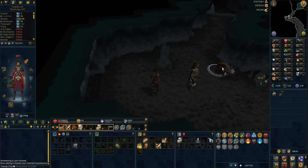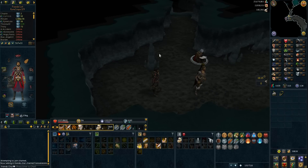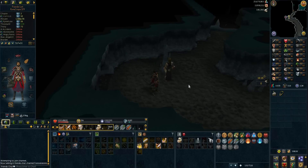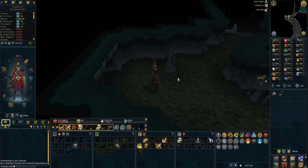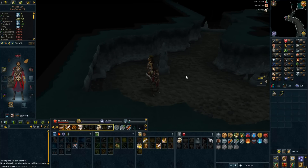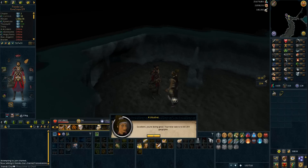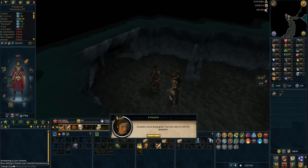I noticed this guy has a fire cape and a slayer helmet — and I've been thinking maybe I should start going for that as well. Maybe in this video we'll have to see. I think a slayer helmet is something I already should have, because next level I get access to a lot. Desert strykeworms can drop the focus sight, which is quite nice. Let's get a new task — gargoyles! That's awesome, I just got the level for it, so let's do that task.